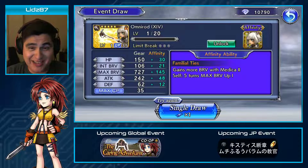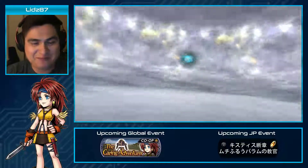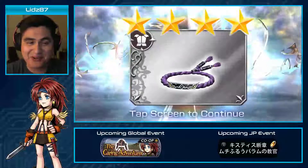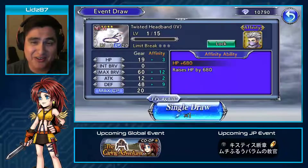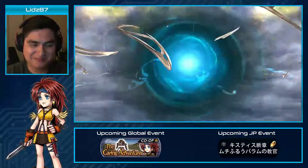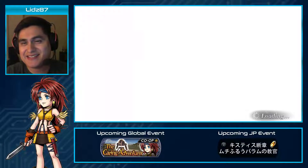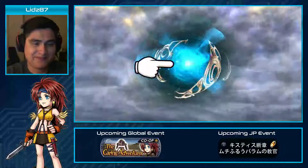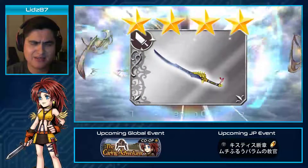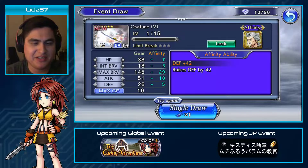Let's continue drawing — can we get anything else with the remaining tickets? 28 tickets left, here we go. Another silver, no bronze so far. Is my bad luck over? Nope, there's our first bronze. 26 tickets left. Silver, silver — who is that? Golov? I don't even know how to pronounce the name, I can't even see the unit. So one bronze so far, all silvers, and one gold within three tickets.